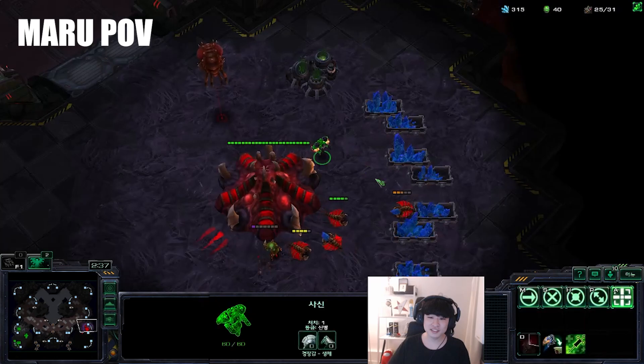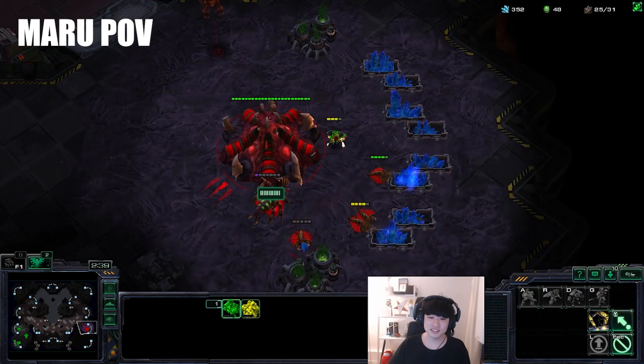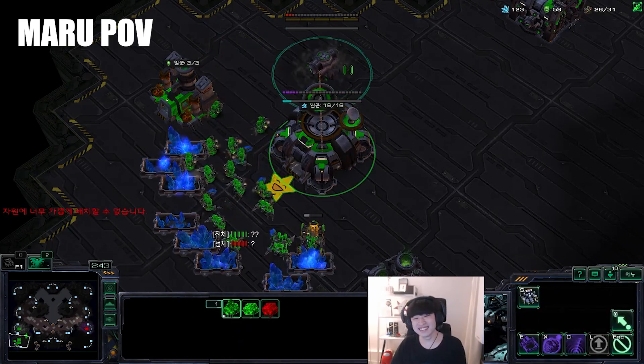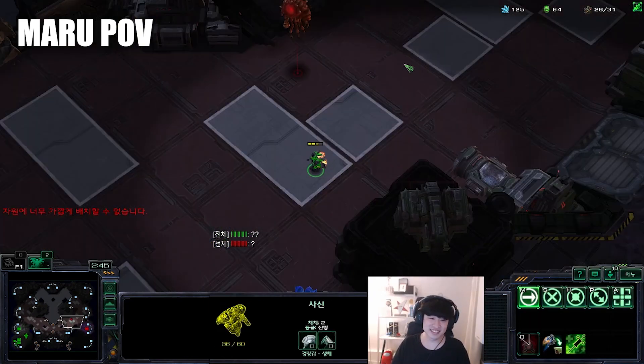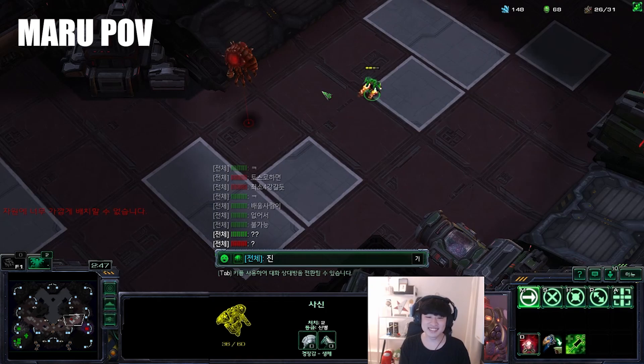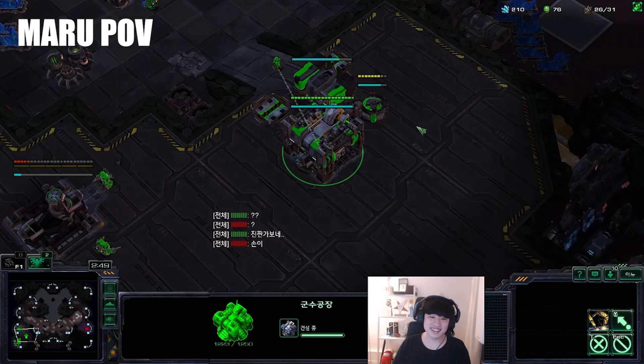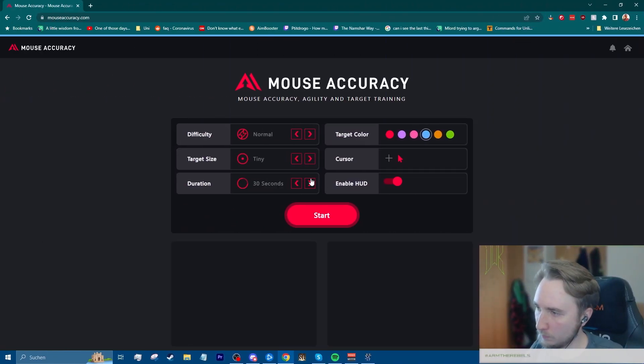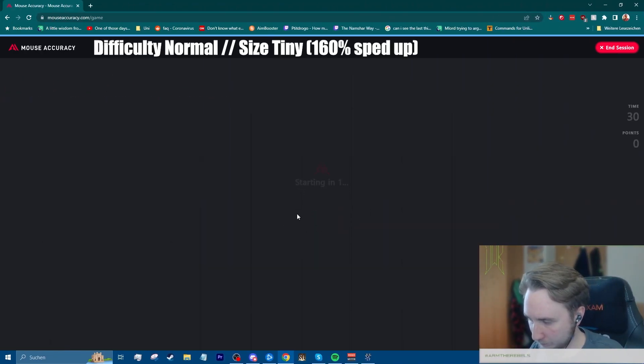I use two websites that I usually warm up with before playing StarCraft 2 every day — one for short-range accuracy, like you would use for focus firing units, and one for long-range accuracy, like shifting between clicking on the minimap and spreading creep. I always start with mousesecurity.com and usually play 3 rounds with 30 seconds on Tiny and Normal, followed up by 3 rounds of Tiny and Hard.